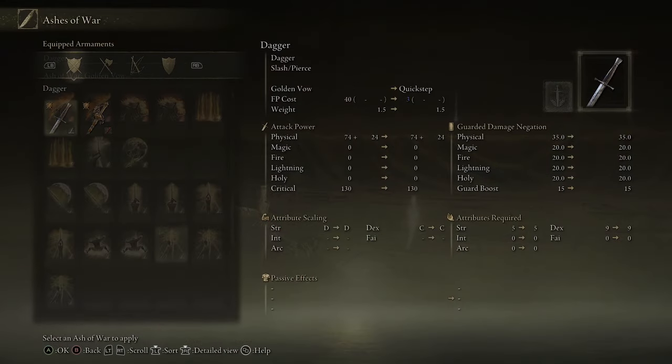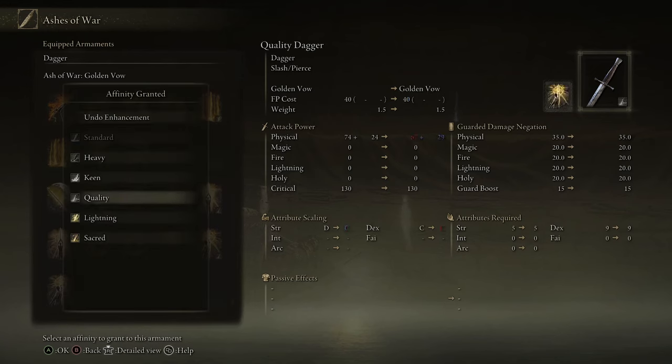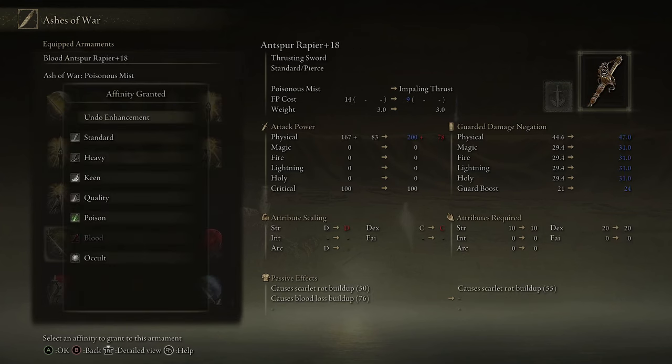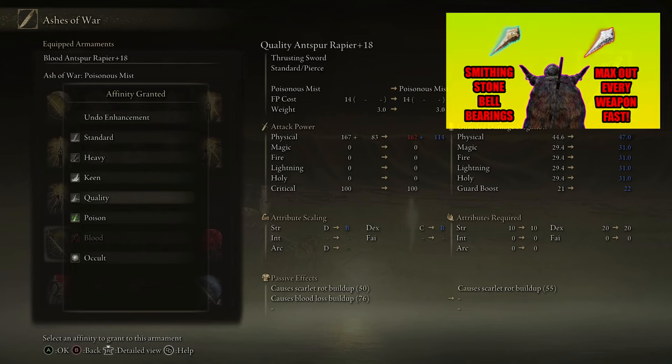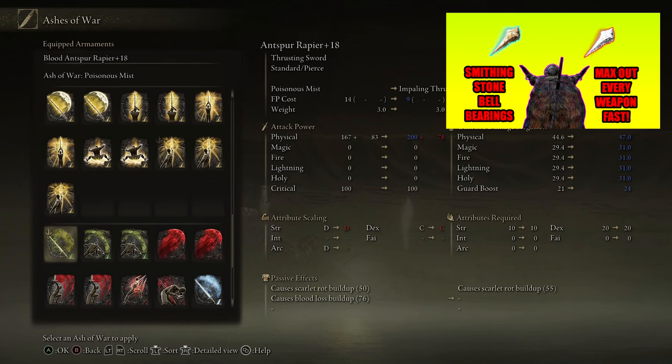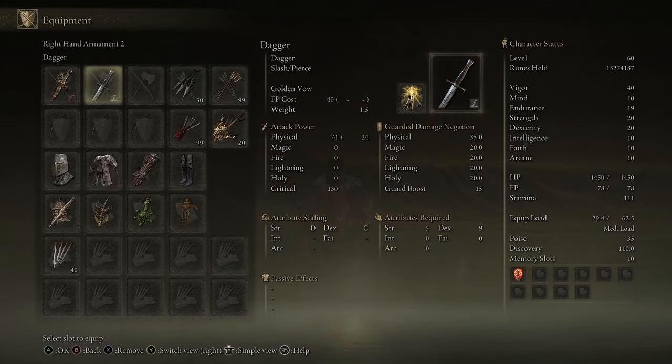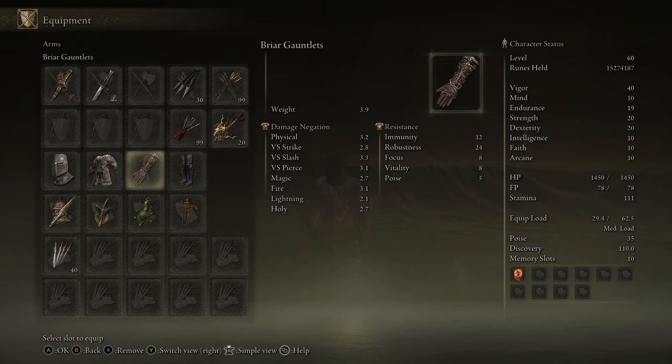For your weapons, you're going to want any weapon with the Golden Vow Ash of War on it. I like to go with a dagger so I don't have to worry about equip load as much — it doesn't matter what affinity you give it because you're not going to attack with it, we're just using it to cast a buff. You're also going to have the Antspur Rapier with the Blood Infusion and the Poisonous Mist Ash of War on it — you're going to want this at plus 25. I have it at plus 18 just to show how effective this build is, but you should have it at plus 25 since this is an endgame boss. If you need Smithing Stones for that, check out my smithing stone guide. You can use whatever armor you want — I recommend using at least one piece from the Briar set.